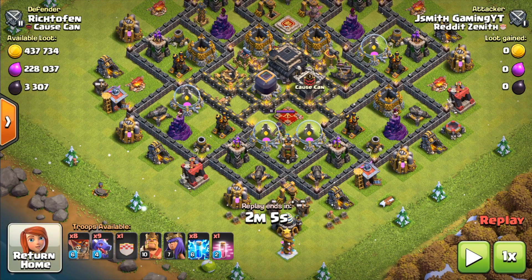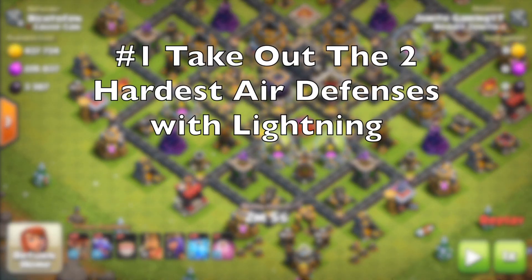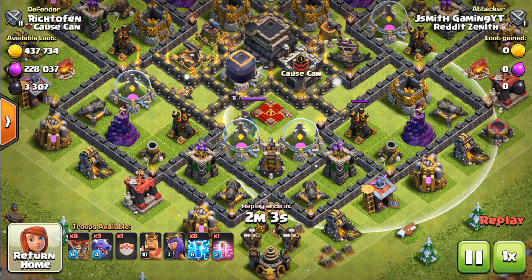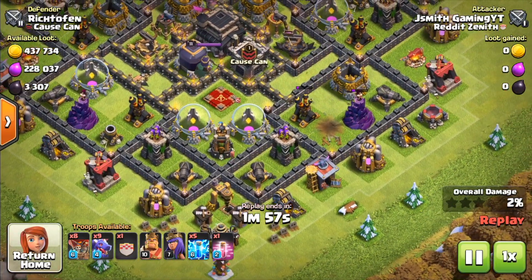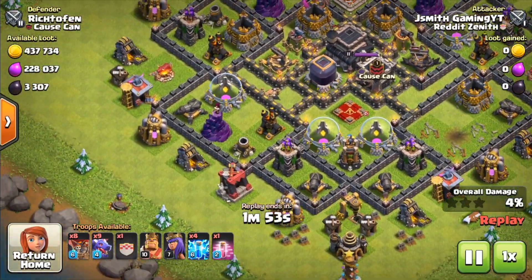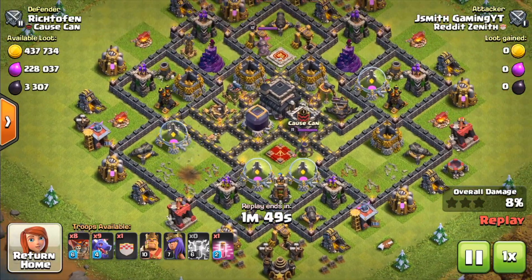For base number 1, we want to take out the 2 hardest to reach air defenses with our lightning spells. In this case, it's going to be the bottom ones right here, because they have the most defenses surrounding them as well as the queen and a bunch of buildings — we just want to go ahead and take them out. We're going to put our lightning spells in the middle of the buildings so it takes out the surrounding buildings as well and you can get some extra value for free.